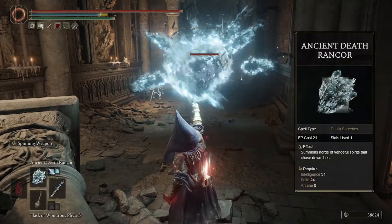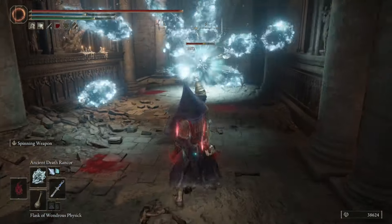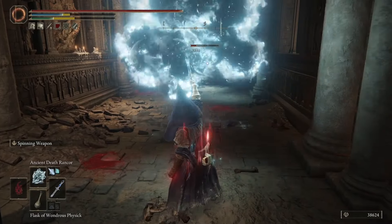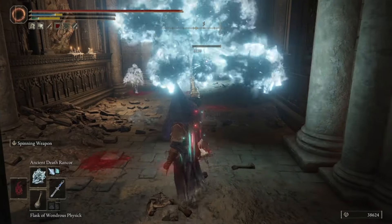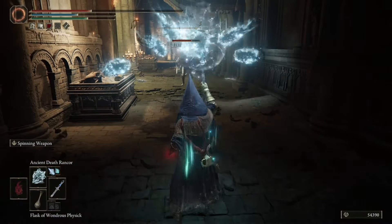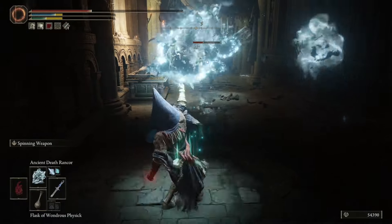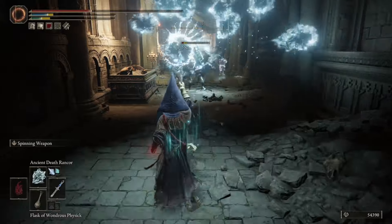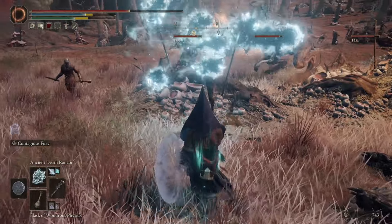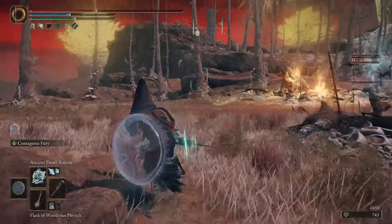Coming in at our 10th slot, we have Ancient Death Rancor. This sorcery allows 9 Vengeful Spirits to be spam-cast out towards your enemy, surrounding them and doing a very decent amount of damage, as well as stun-locking them to the point where they pretty much can't move. This is really good against smaller and middle-sized enemies, but it has been known to do some decent damage against bosses as well. All the Vengeful Spirits are going to track your enemy, and when there's a bunch of enemies in one area, it's going to track out to different enemies and hit a ton of different targets at once.